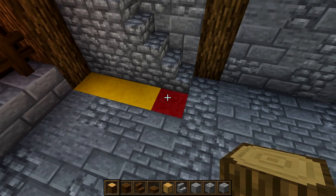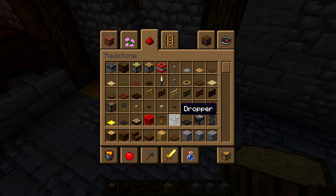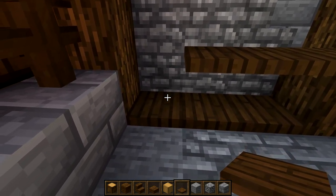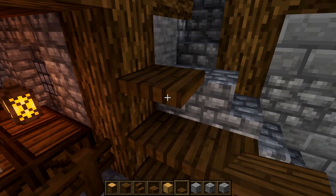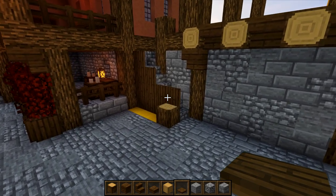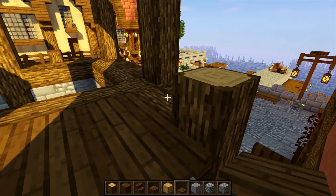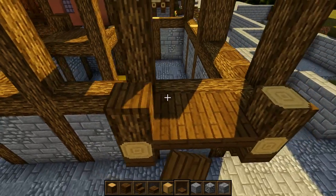Get your oak log and where that first stair is, put an oak log there. Then grab spruce trapdoors - place one on top, then three across, then crouch and place one on top of each. Crouch and place one on top of each pair, then finally one on the last one. Open them all up to create a nice little walkway up to our balcony. Place one on top at the side and come around to place ones on top of these two.